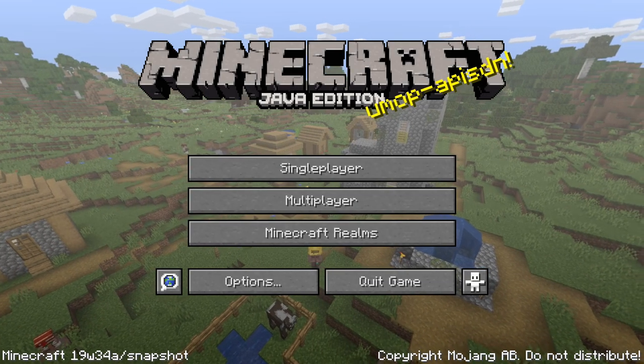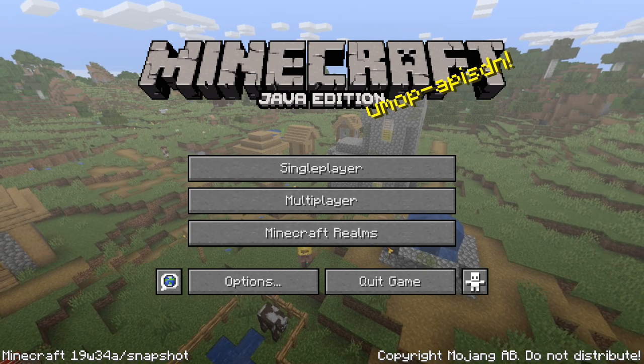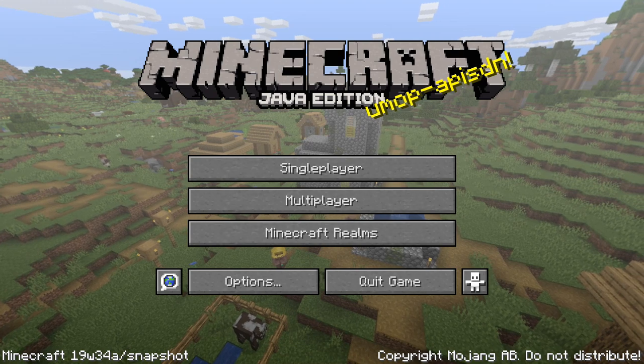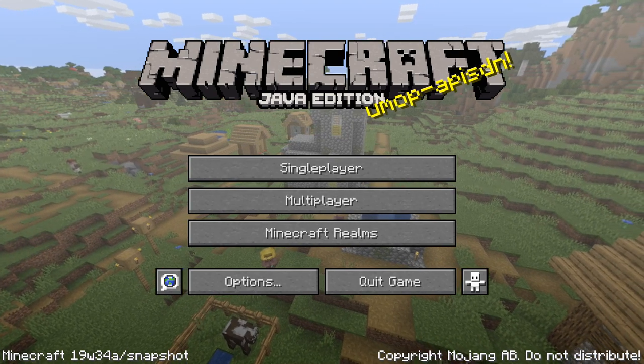Ladies and gentlemen, the first ever snapshot for the next version of Minecraft Java Edition, version 1.15, has been released. Here is Minecraft Snapshot 19w34a.